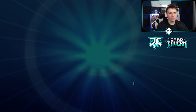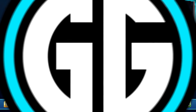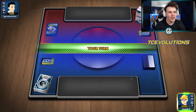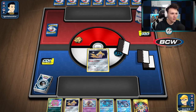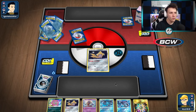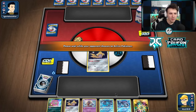Mirror matches are always on a knife's edge — one thing goes right for one person and it can just be over that quickly. Into another game; won the coin flip, going first again. This hand looks a little bit better than before — a bunch of Pokemon, which you love because it opens up Quick Balls later. Looks like we're up against a Baby Blacephalon deck.